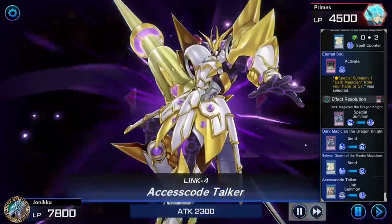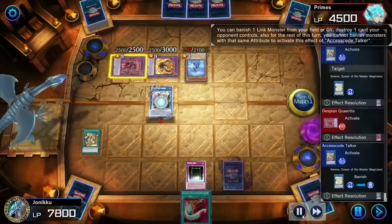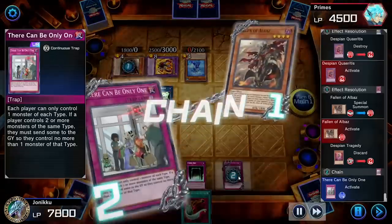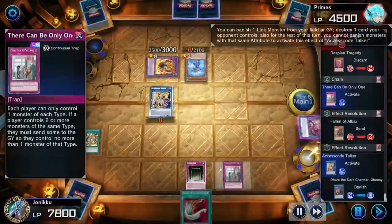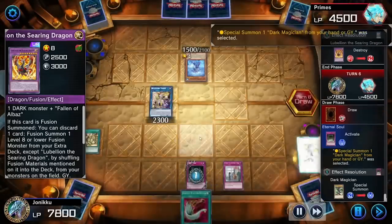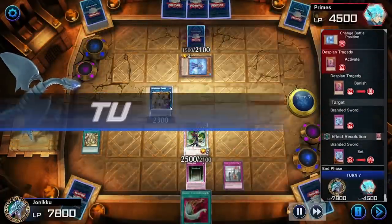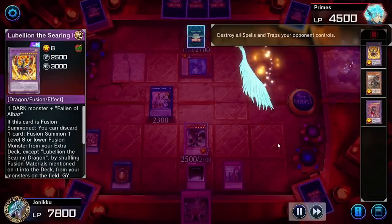I should have got Ash Blossom, targeted the fusion, destroyed it and negated the monster's effect from making the attack zero. But I still summoned Access Code Talker and destroyed those two fusions. My opponent summoned Fawn of Elbaz, so that's when I used There Can Be Only One. My opponent got rid of Elbaz and the effect couldn't go through because of There Can Be Only One — really nice. I used Eternal Soul to summon Dark Magician. I just assumed there was a dark monster in my opponent's graveyard but there wasn't.